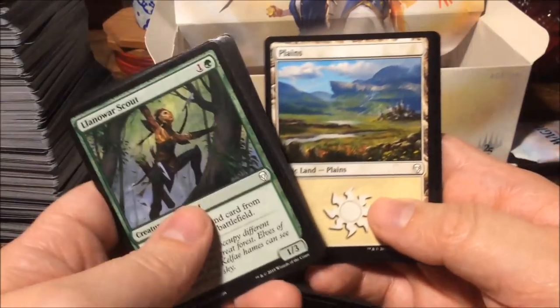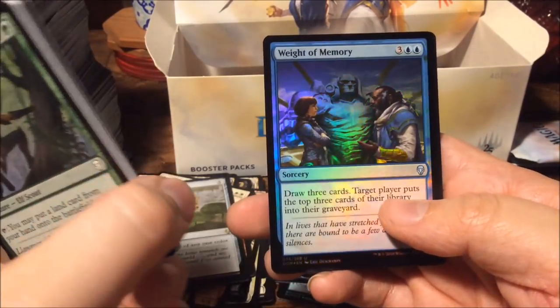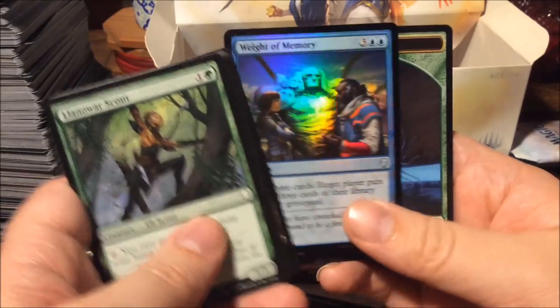And we get a foil Weight of Memory — which is an uncommon.